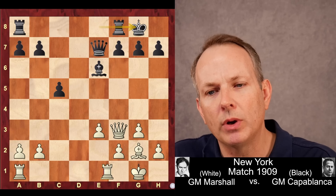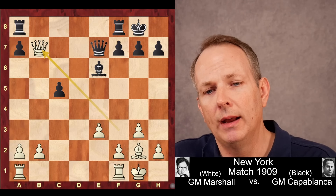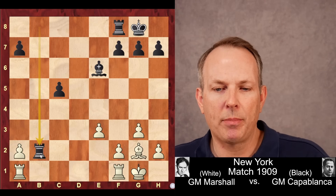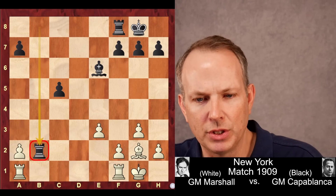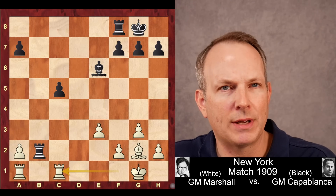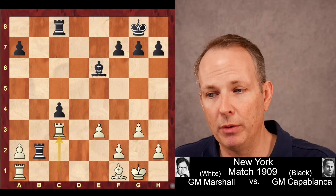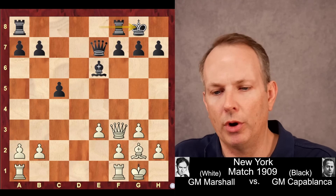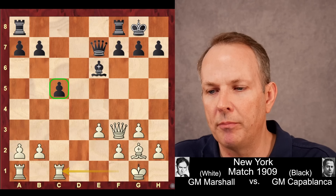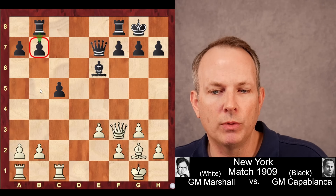It wasn't until Alekhine came along and showed that was only one factor of many — he showed the dynamic potential of the position without the queenside pawn majority — that changed everything. But in this game, Capablanca handles this majority with absolute perfection. First, he castles. White plays rook f to c1. He can grab the b7 pawn — it might have been the best move — but after rook to b8, queens come off, and the idea of Capablanca having a rook on the seventh is very unsettling. So Marshall plays rook f to c1, immediately applying pressure to black's c5 pawn. Rook a to b8 — Capablanca not only defending b7 but preparing to advance it.